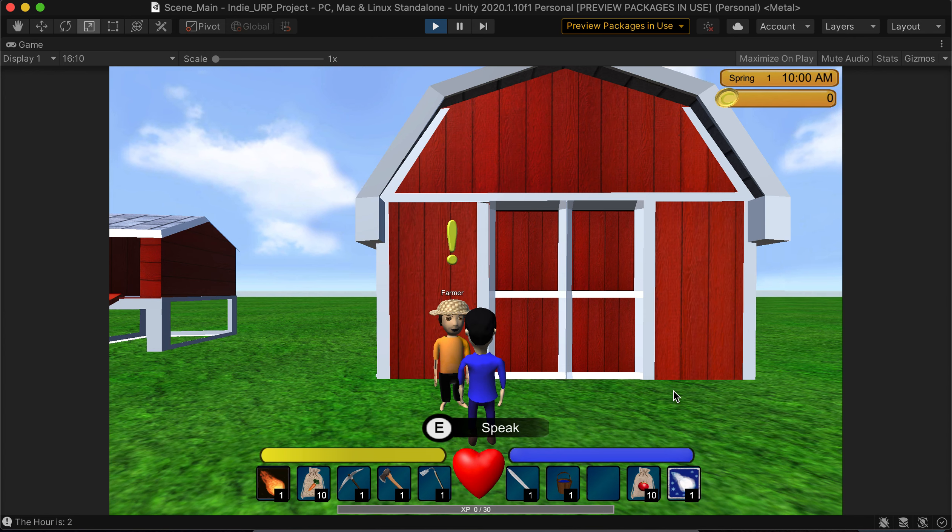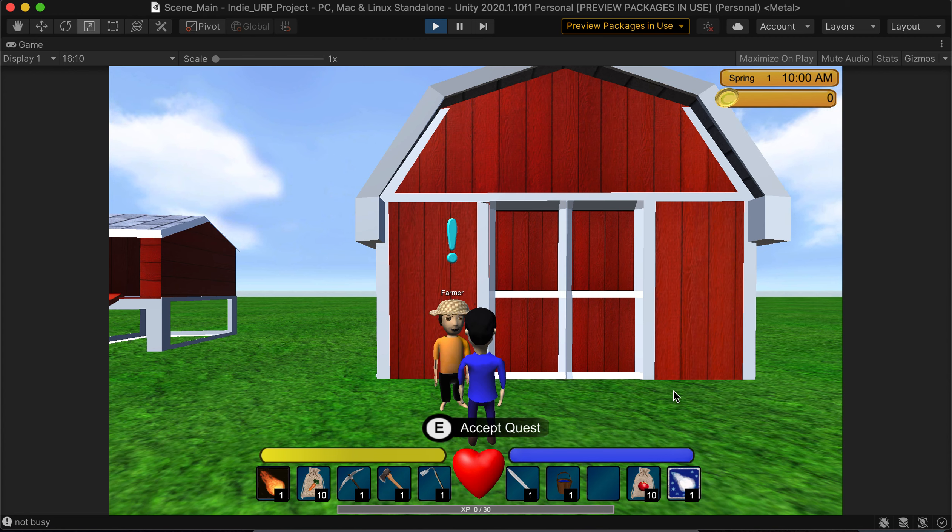But for now, I set it up so the basics are in place — E will be speak. The cyan color exclamation point represents that the quest is now displayed. Once I click show quest or whatever the icon is going to be, the actual quest will pop up with the requirements and rewards so you can determine if you want to do it. If you don't, you can exit it and it resets the dialogue.